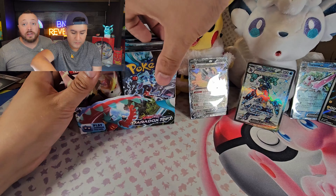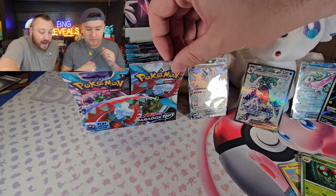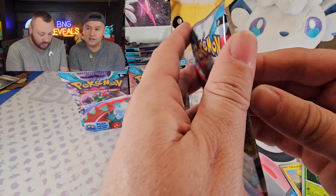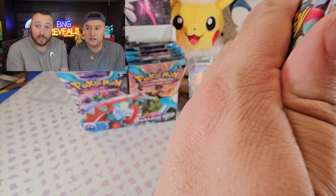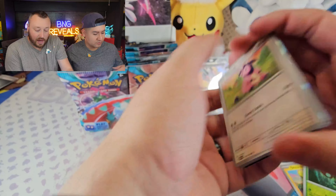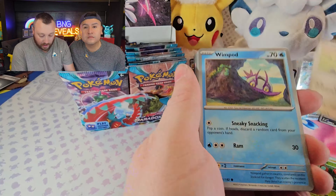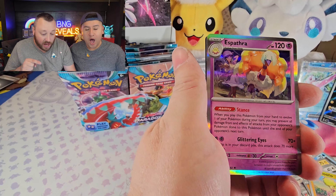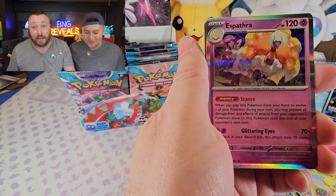Kingdra holo — we haven't seen this card yet, it's pretty nice. One thing I love to do is set up the Earthen Vessel combo: you discard a card and get two energy. So I do that, discard a Dark Energy, then get an Ultra Ball, discard two more energies, use a Dark Patch to get an energy back, use Professor Sada's Vitality, and get another two. So you can be dropping multiple energy in one turn.